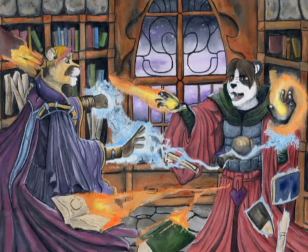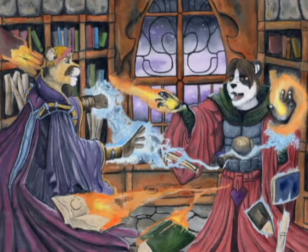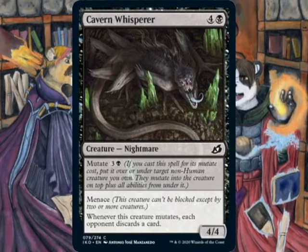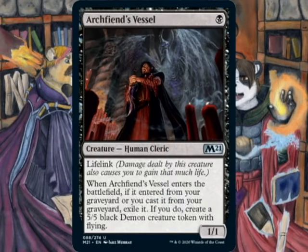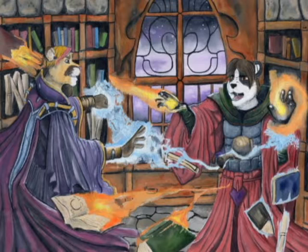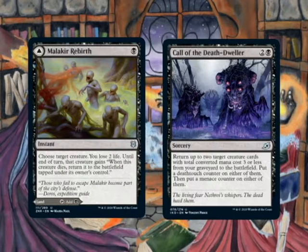Standard rotation hit the deck pretty good. We've lost our discard outlets, our Yarax Fenlurker, and our rats. The replacements are humans, which means Cavern Whisperer also had to go as well. We'll also notice the absence of the other human from the previous build, Archfiend's Vessel, and the removal of the graveyard recursion — so no Malachar Rebirth and no Call of the Death Dweller.